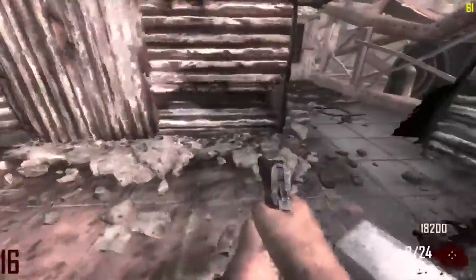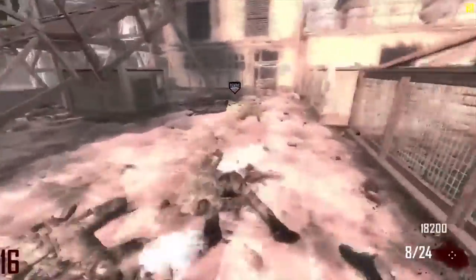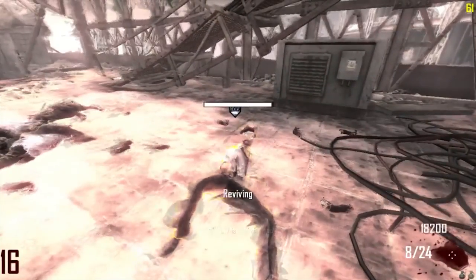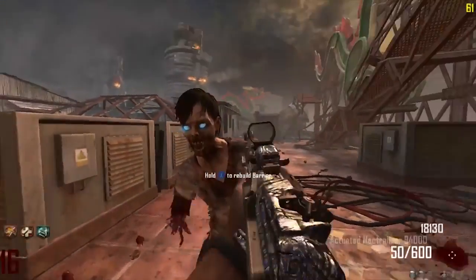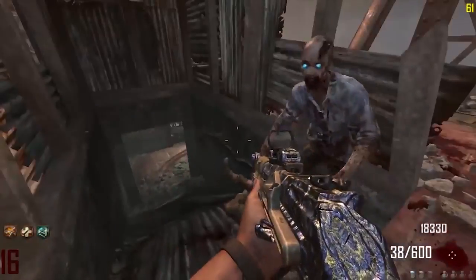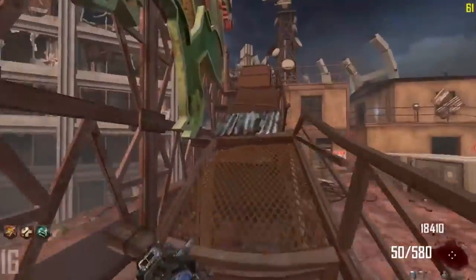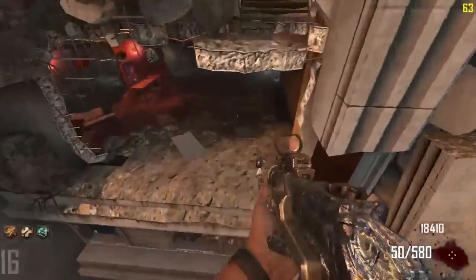Because of Die Rise's verticality, there are certain areas you might be forced into that will prevent you from being able to revive yourself in time. As an example, if you're training in the hole-in-the-floor room that's kind of by the mystery box and you go down, you might be forced to enter the shaft and then you have no hope of reviving yourself — because you'll be in the Buddha room and it's not possible to get back up to the hole-in-the-floor room in 30 seconds.